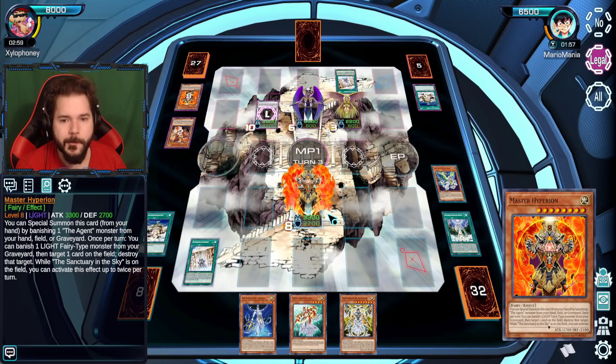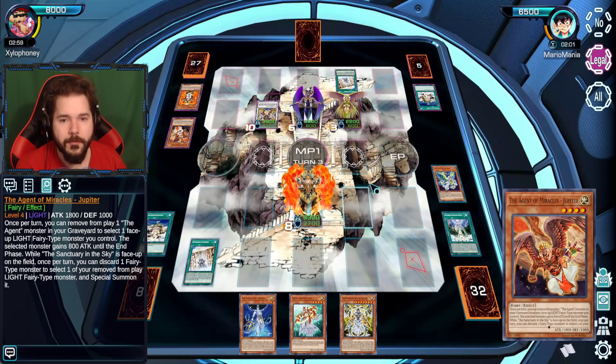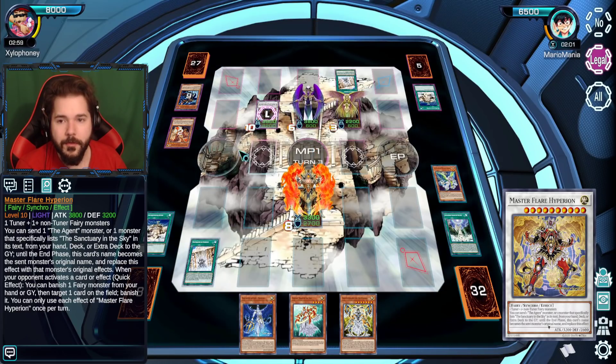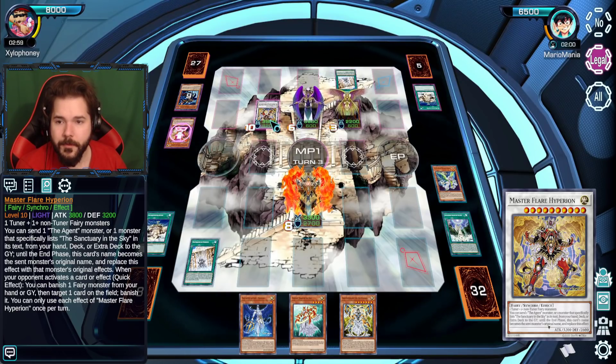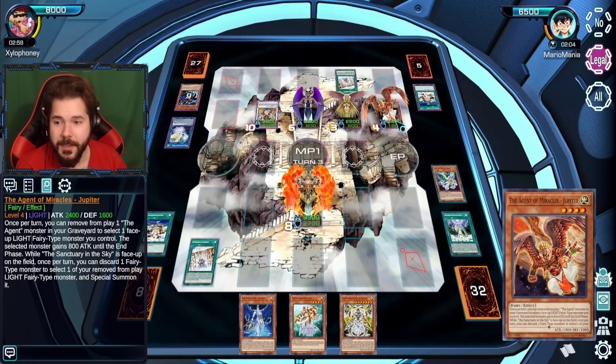I can have a monster gain 800 attack points — let's give Saturn a power-up. It's two monsters I won't be able to overcome so easily. Then I can special summon a monster from the banish pile.